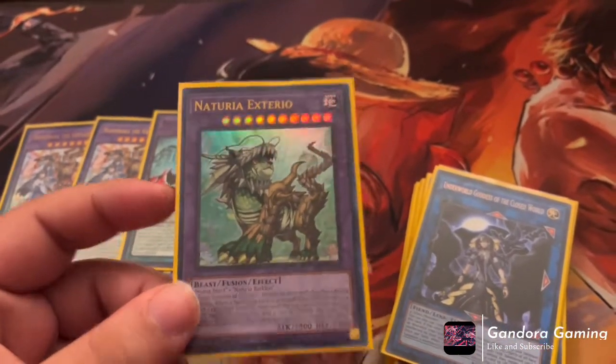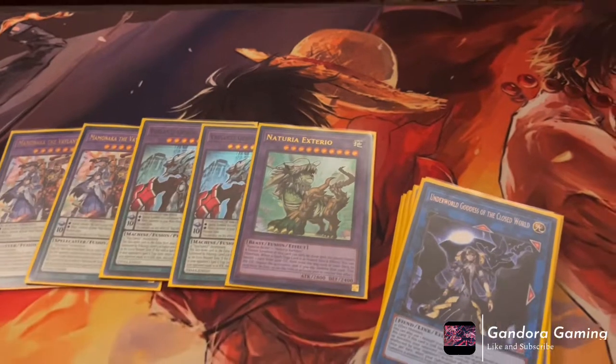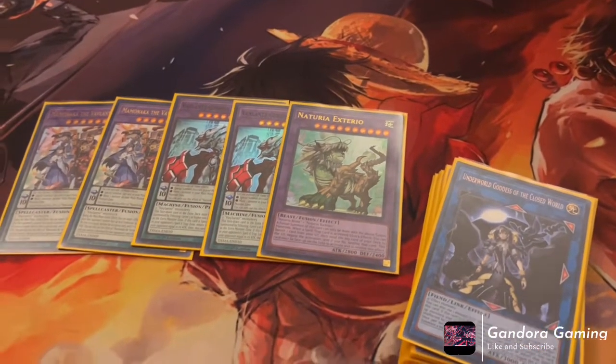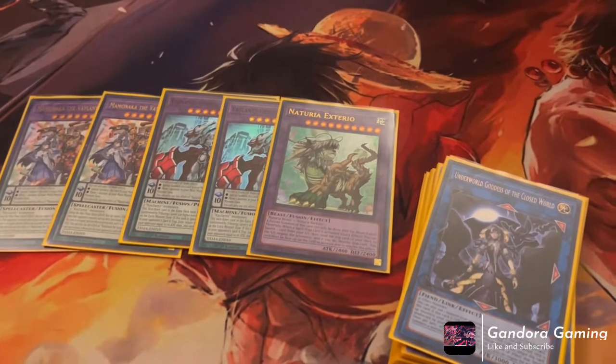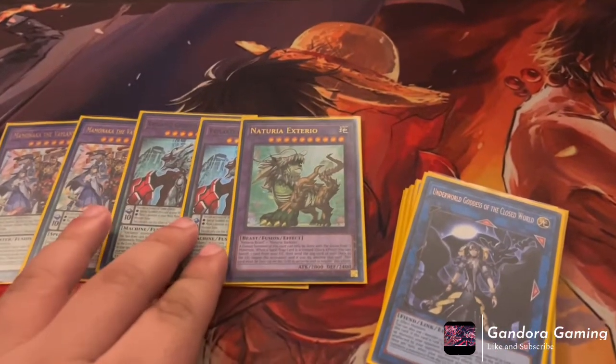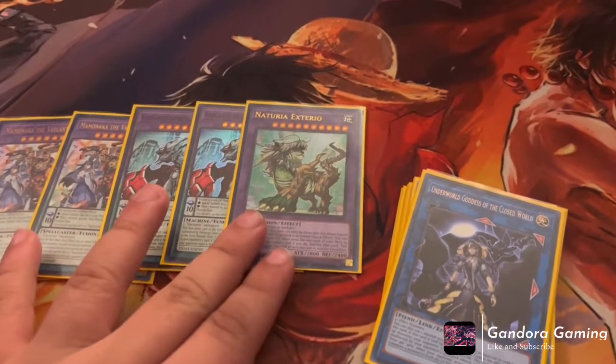Of course we still have Jury Exterior — our amazing card summoned off Cyber Stein. Pay 5000 LP, no spells or traps for the remainder of the duel unless they respond with Dark Ruler No More, Forbidden Drop, or Super Poly. Outside of those three, Exterior is really stopping your opponent.